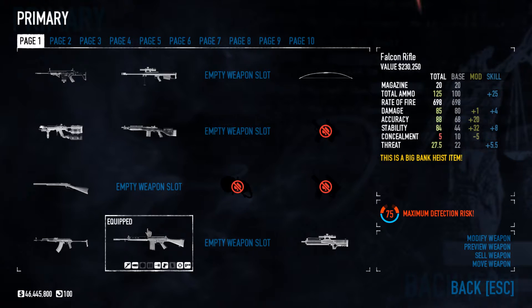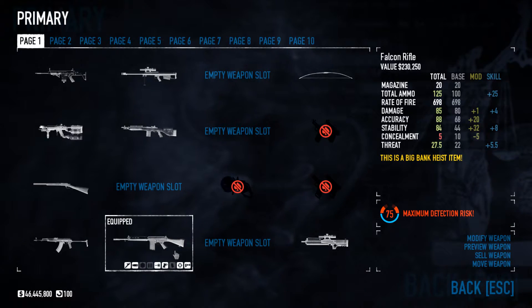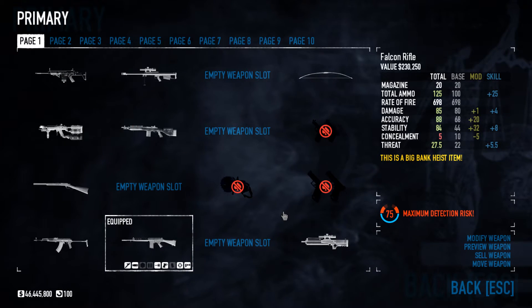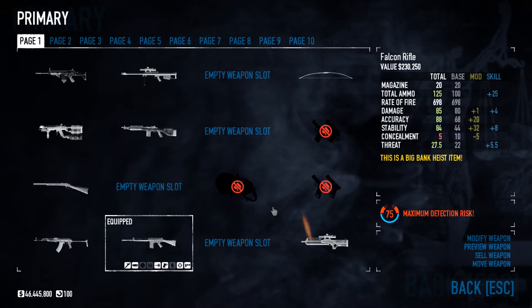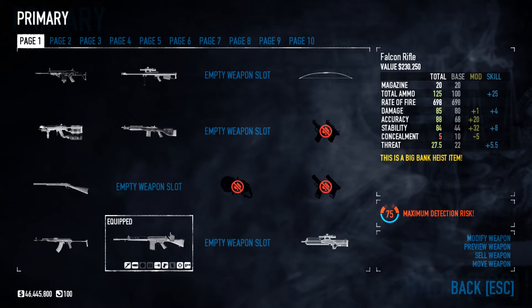There are a few people I want to thank for helping me with obtaining these achievements on the big bank. The one person is Sand Soap, another is Cupid Stunt, the other one is GP007, and his friend Cushion, who helped me get all the achievements on the big bank.